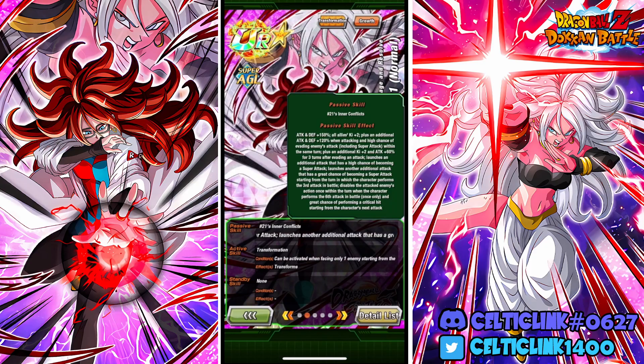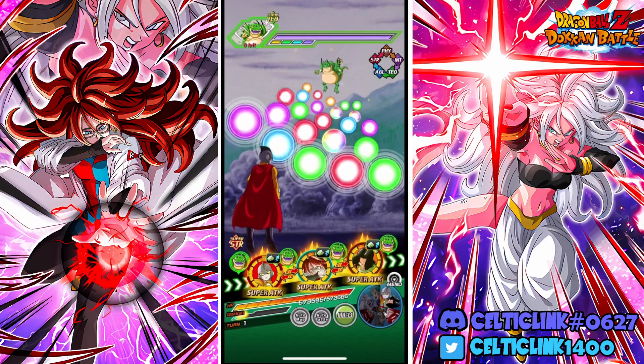Let's take a look at her passive — she's got a whole lot going on. Attack and defense 150%, she gives all allies Ki +2 and additional attack and defense 120% when attacking. She has a high chance of evading the enemy's attack within the same turn, plus an additional Ki +2 and attack 60% for three turns after evading. After evading, she launches additional attacks with a high chance of becoming a super. Starting from the turn she performs her third attack, she disables enemies' actions once only. From the sixth attack onward, she has a great chance of performing a critical hit starting the next turn.